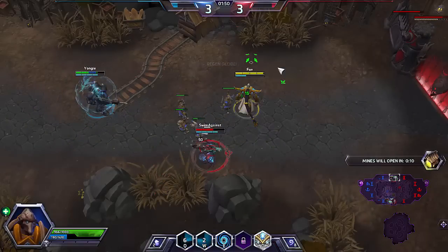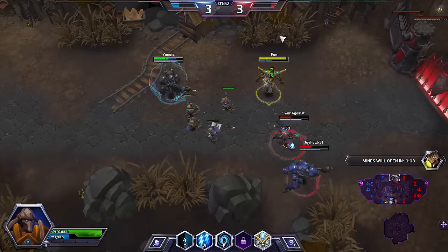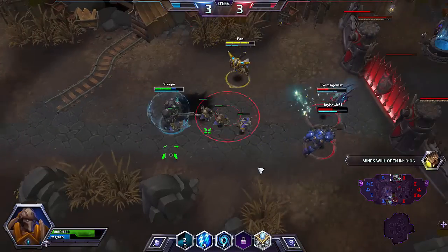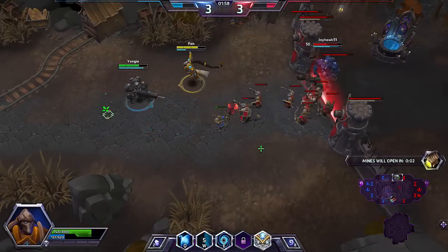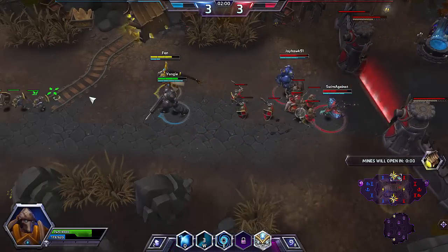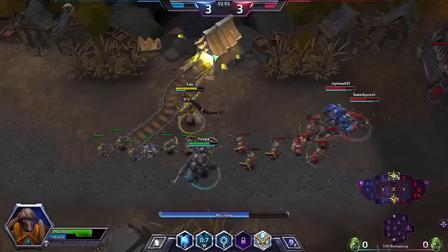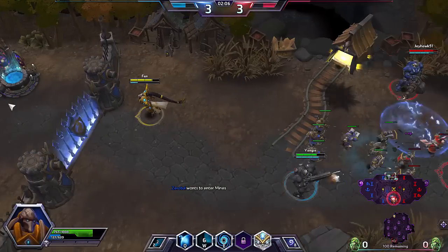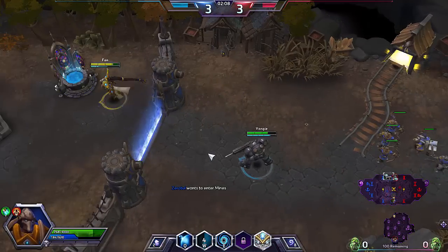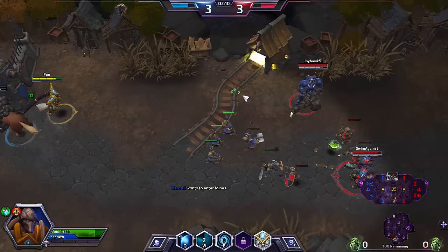I'm going to shield that guy because they're going on him. You can see what I'm talking about — that guy has three archer minions hitting him the entire time he was trading with me, so he lost way more HP than I did. On this map you actually do want to get into the mines as fast as possible. I didn't tap as fast as I wanted to, so I have to go back and tap real fast. Normally you want to go out into the mines basically instantly.